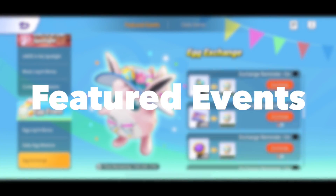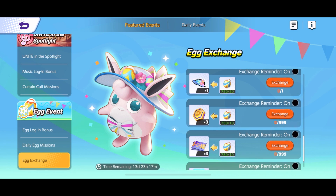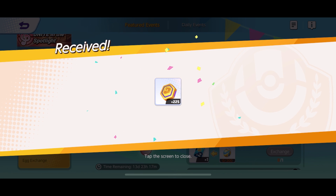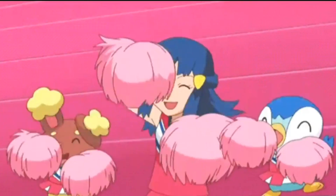You can also check the featured events section for coins. This section will change depending on the season as well, but they will often have missions where you can exchange stuff for coins. For example, I was able to exchange some eggs I collected from the egg event and exchange them for 225 coins, so pretty simple stuff.